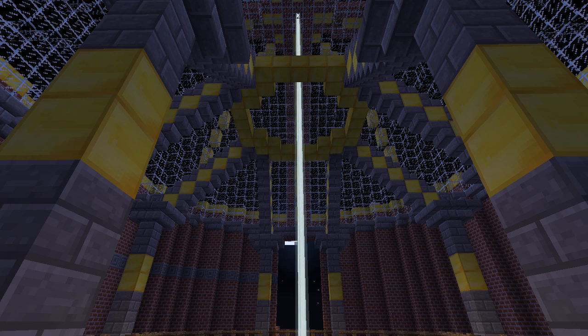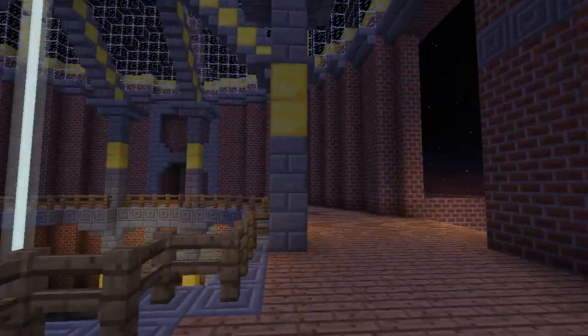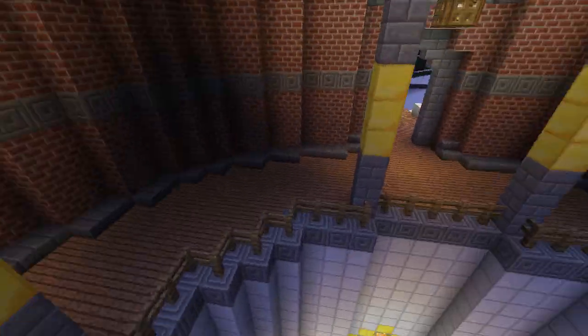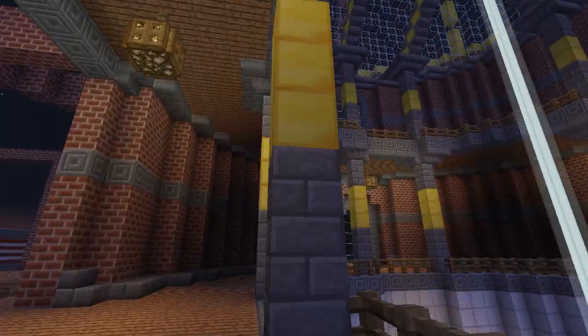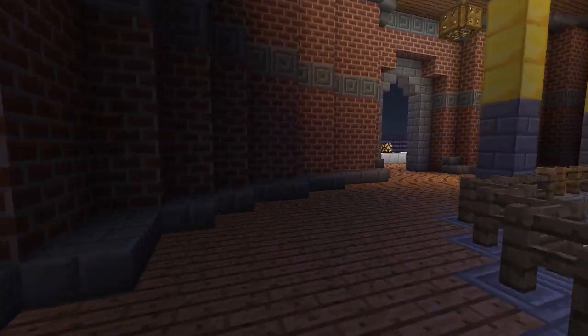I'm just going to show you some of the map so you guys can get an idea of what to expect. Right now I'm on the second floor of Santa's workshop, so we're going to fly out and down. I'm not going to explain what things are — just going to show you. This is the inside, and that's the great dome right there for Santa's workshop.